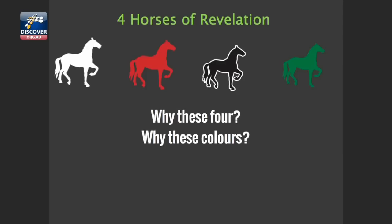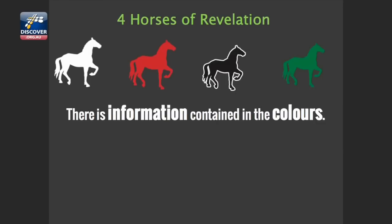Here's my simplest explanation of the book of Revelation, especially the first four horses of the apocalypse. The question is, why these four? Why these colors? I'm going to submit to you that there is information contained in the colors. God is not trying to confuse us, and He's not just throwing colors out there. There must be a rational justification for why He picked these four. Take a look at your screen and just follow with me.